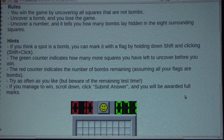Uncover a number and it will tell you how many bombs lay hidden in the 8 surrounding squares. If you think a spot is a bomb, you can mark it with a flag by holding down Shift and clicking — that would be Shift-Click. For example, I would do Shift-Click, and this could be a bomb, but it doesn't have to be.